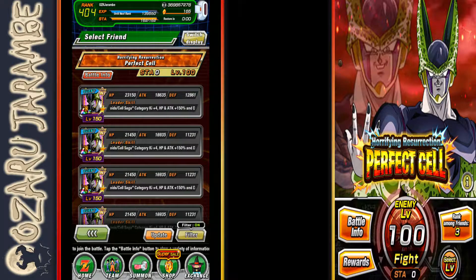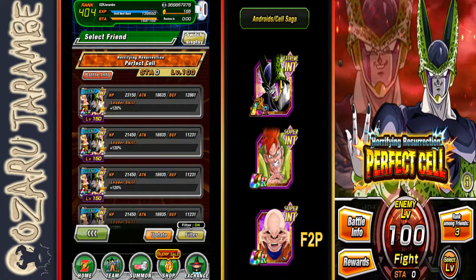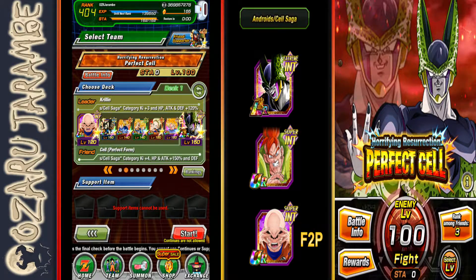I have found three teams that are really worth bringing into the event. Every time you use a friend leader, I highly recommend this Extreme Int Cell because he is going to be the lead unit for the Android Cell Saga category. He gives Ki Plus 4, HP Attack 150%, and Defense 170%. He also has his Transformation — when he's below 30% health, he gets a full heal on the team as well. So even though he does have type disadvantage, he tanks pretty well and you shouldn't really have to worry about that once you get past level 41.